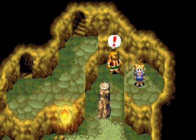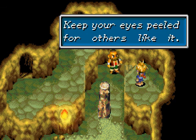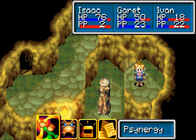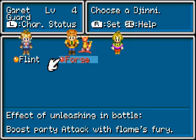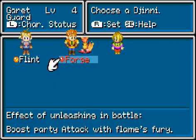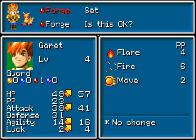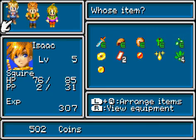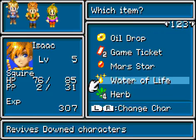Money isn't hard to come by in this game. Awesome animation for the Mars Djinn. And we get Forge for Garrett — a nice little stat boost. That guy tells us to keep our eyes out for more Djinn. He gets a lot of attack power and HP compared to what Isaac gets in attack, defense, and agility. Isaac is a pretty fast kid, but that's all in characteristics.